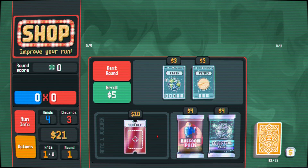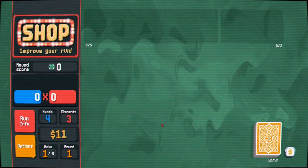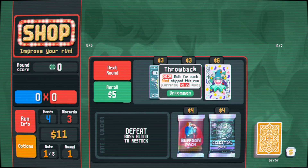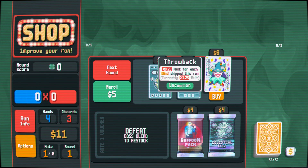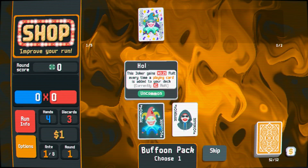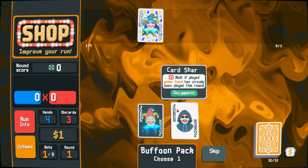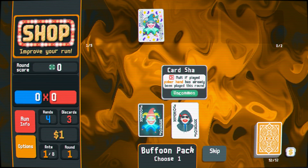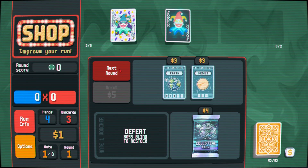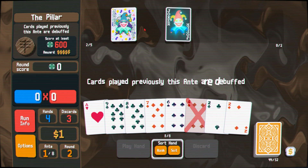We'll just do the Queens and the eights, finish this off — look at that, we got a nice $7. We'll do the overstock, see if we blind skip this run, that could be good. And we'll do the buffoon pack just to see what we get. Anytime a playing card is added to your deck — oh yeah, I'll do that.